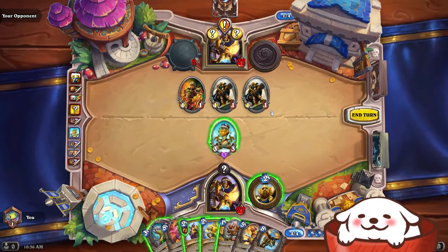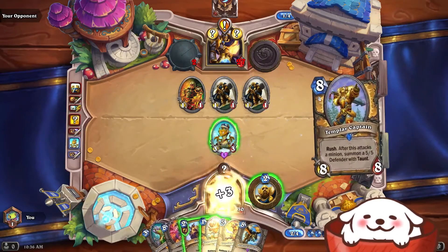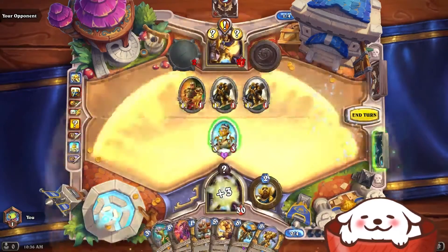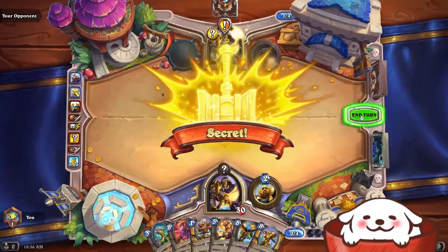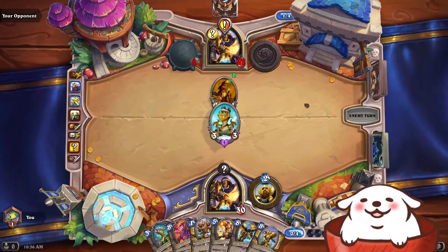Here's one of the scenarios where City Tax is better. This was a very simple example of how saving a board clear can give you more value. City Tax got me one more minion removed, but you'll see later I can get way more value from board clears if I use it right.